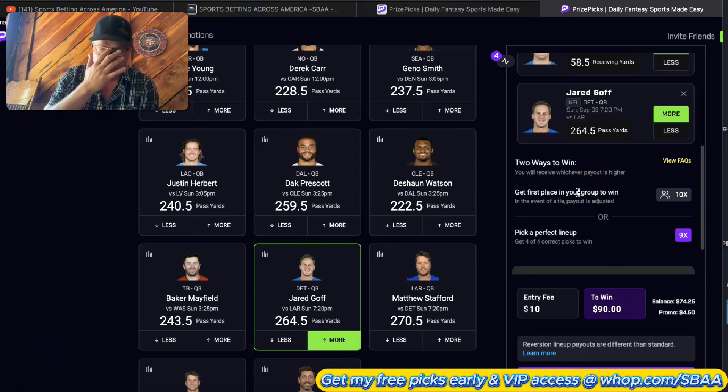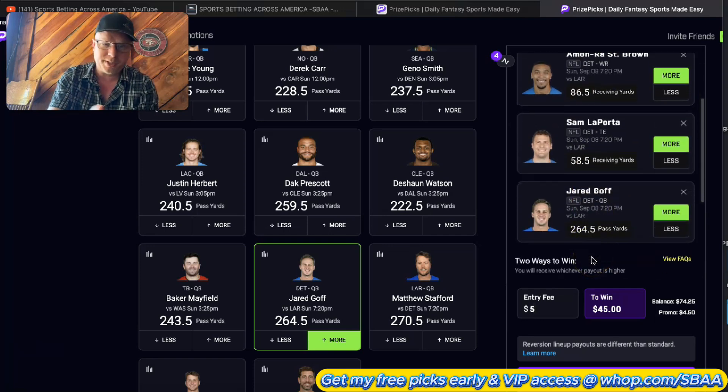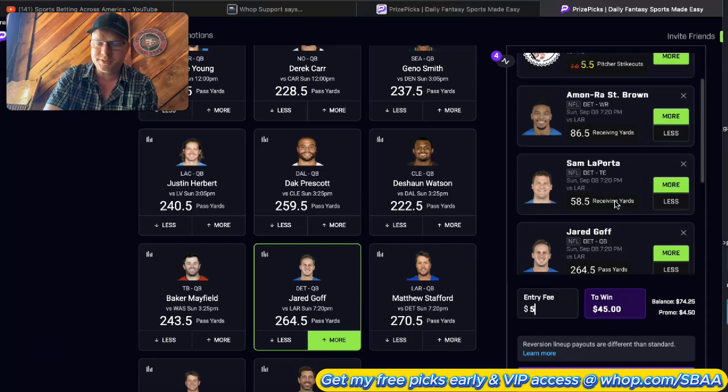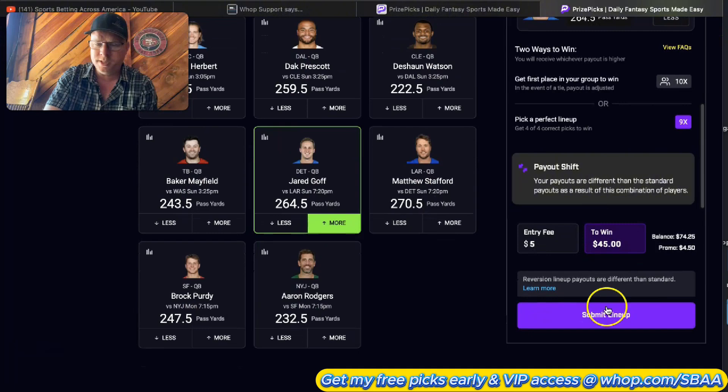So you're going to have five-dollar lineups to use up the rest of your taco. You go in on double stack: pick an offense and take your two favorite receivers to go with the quarterback. That's it - it's that simple with the taco. You can do this three times. I really love this one so I'm actually going to try to lock this in.